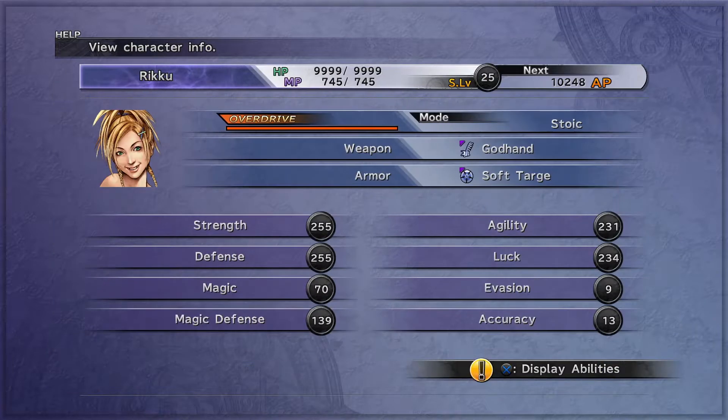Against Darkojimbo, you will need to have max strength, max defense, max agility — at least 170, which is basically the max agility. In my case I already have my luck at 230, so I don't need max accuracy. But if you're not going for luck, then you will need maybe max accuracy and around 130 luck or 80 luck. I remember back then not having this luck stat and having max accuracy, and sometimes Darkojimbo was still able to evade some of my attacks.